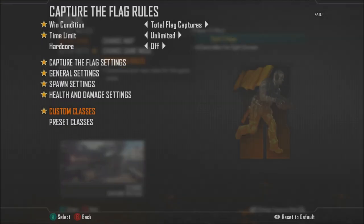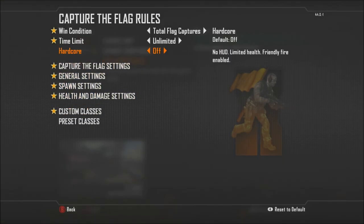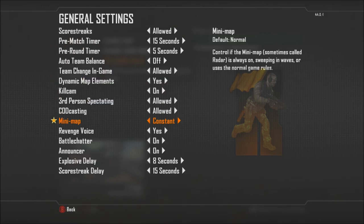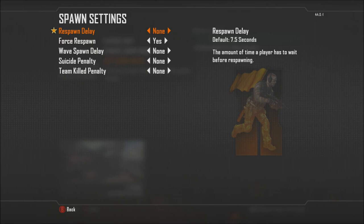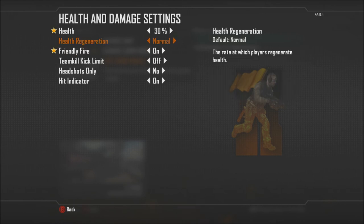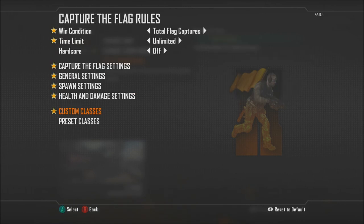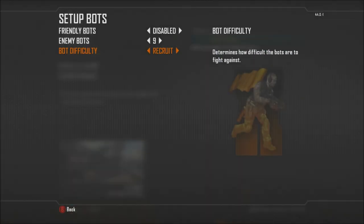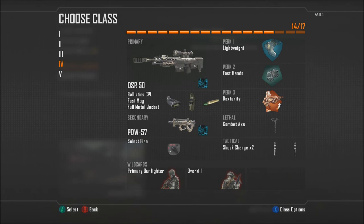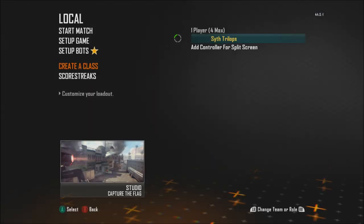So I'm gonna be doing the Capture Flight Glitch, if you don't know already. You change the Total Flight half here to unlimited — just copy all this down. I actually forgot to change this: you have to have Friendly Fire on. And that's basically it. You put nine Recruit bots on enemy bots and make your class. These are my classes right now.